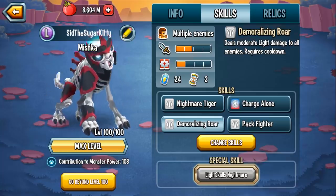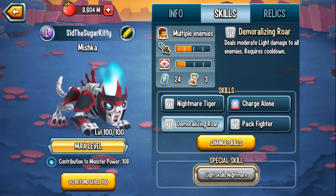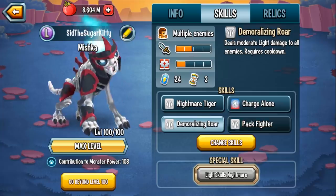This monster does have an advantage because he's actually in the Underworld book, the Evil Legions book, and the Undead book, which is home to many many dark monsters. So Mishka definitely has some competitive advantage there.